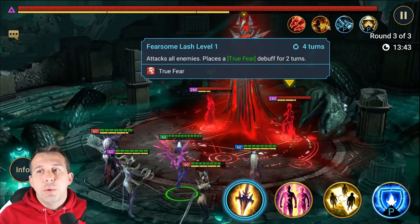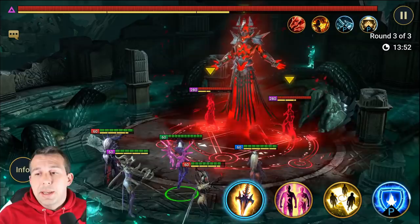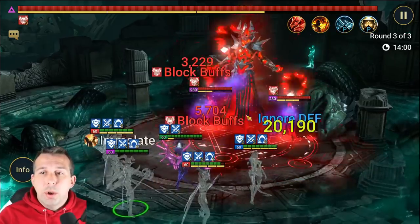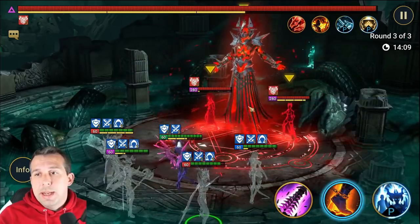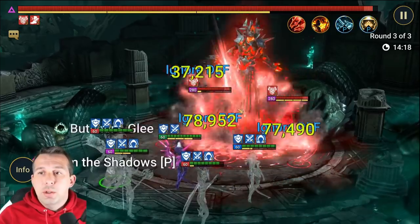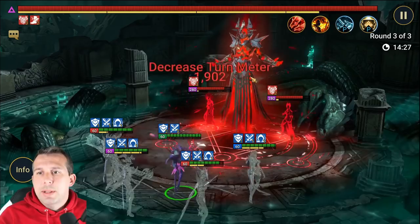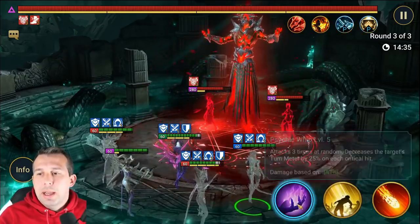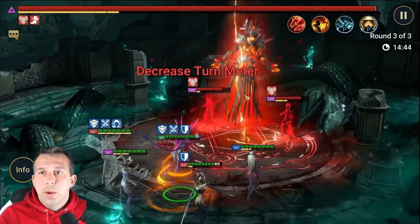His A2 is his worst ability - it attacks all enemies and places true fear for two turns, which is pretty huge. You want to bring block debuffs to counteract this. In this setup I've got Duchess who can do exactly that. The tactic here is to take down the two ads - I'm crowd controlling them and turn meter controlling the boss with Allure and Tannix. Tannix throws decreased speed on the boss to slow him down, while my main offense nukes the ads. These ads place block damage and block debuffs on the boss, but I'm stopping that by having block buffs on the boss anyway.